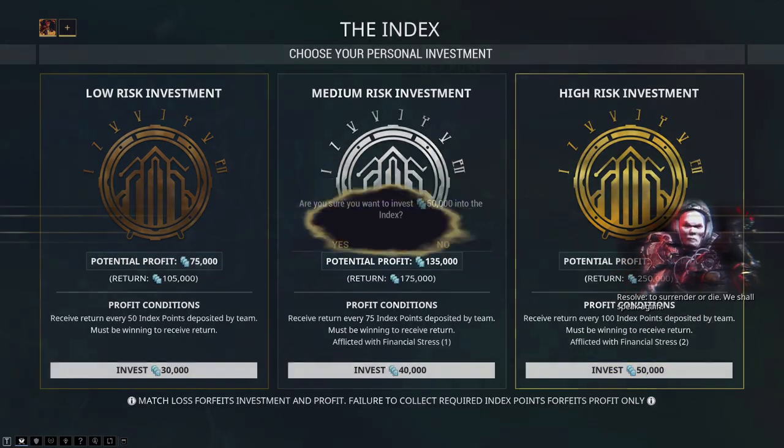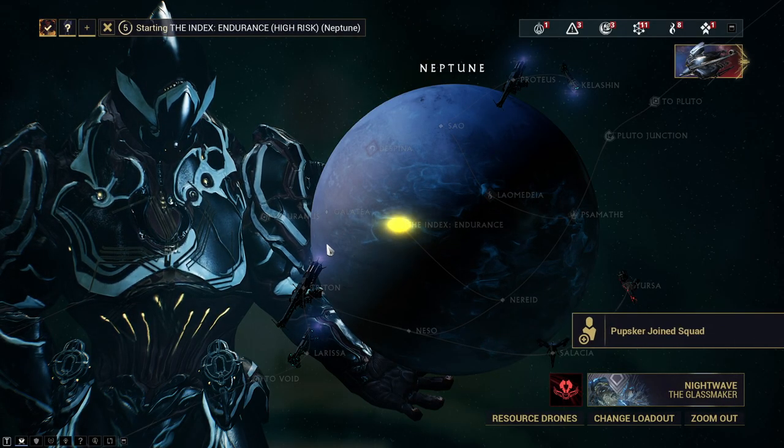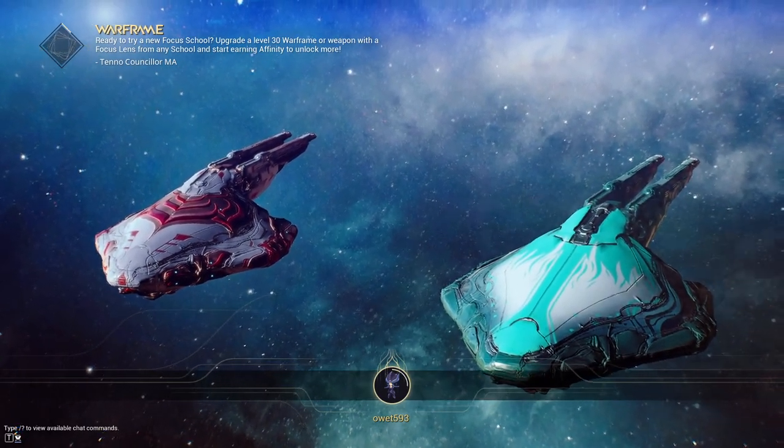You need to go to the planet Neptune, and you need to go to the Index Endurance. Without a doubt, Warframe made this one of the best credit farming places in the game, specifically to farm day-to-day.